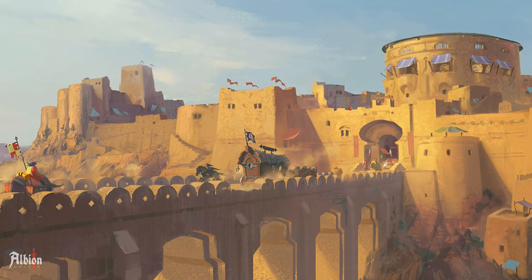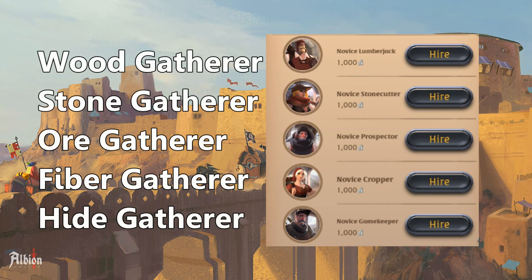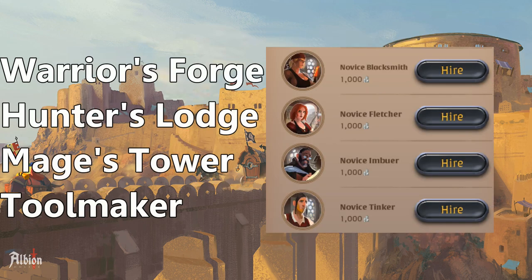So what kind of laborers are there and what do they give back? There's one laborer for every gathering profession: one for wood, stone, mining, fiber, hide, and even for fishing, providing you with a large amount of raw resources of the tier of the journal. There's also one laborer for every crafting tree: Blacksmith, Fletcher, Imbuer, and Tinker.